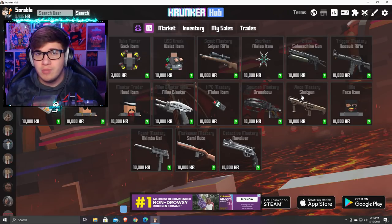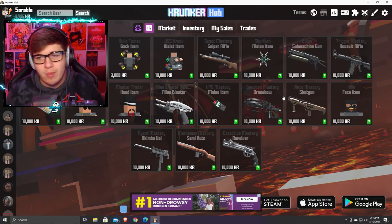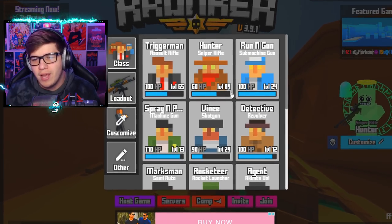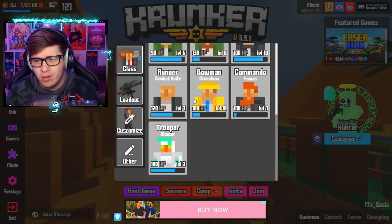Unfortunately, besides what I'm showing you today, there is no easy way to do this. You literally just have to play the game. To put it in perspective, I've been sniping on Krunker for almost two years. I think class levels got added like six or seven months into me playing, but I still don't have Scout Mastery. My sniper is level 84 and we're getting close. Same with AK, but those are really the only two I have close to that level.